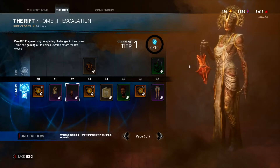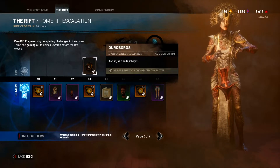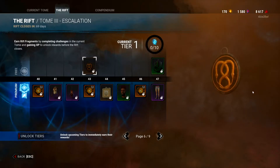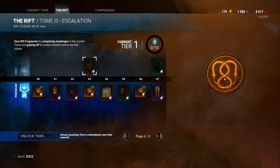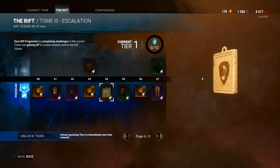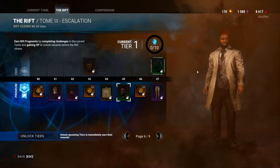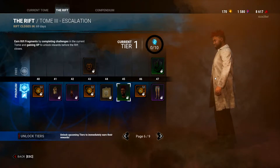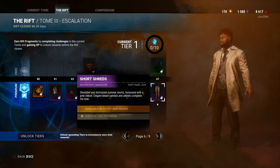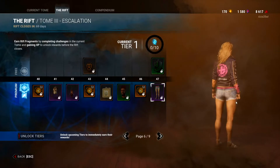The Ouroboros charm — snakes. Moving on. Mid-Length Locks and Fade — a head for Adam. He has a little orange under his eye and red hair. Kind of looks like a budget KSI, but sure. Short Shreds — shorts for Yui. They're going for like a summer Yui look — colorful short hair, orange tank top with shorts. It's like a summer look in a horror game.